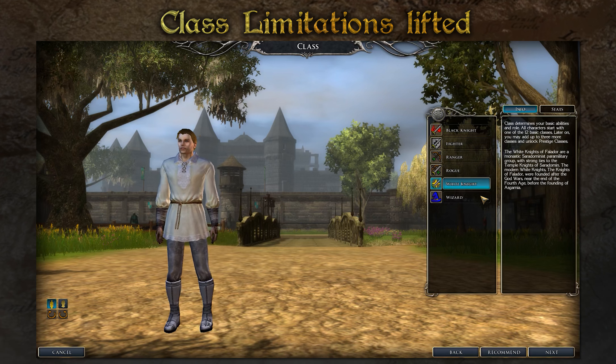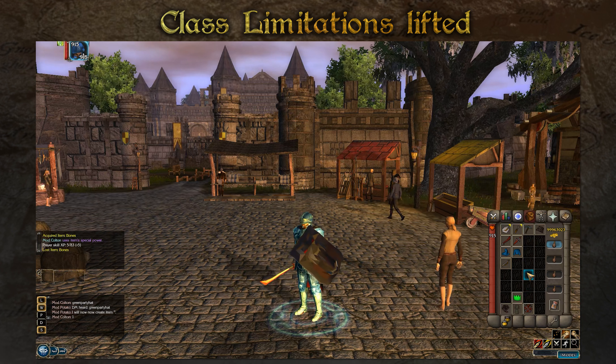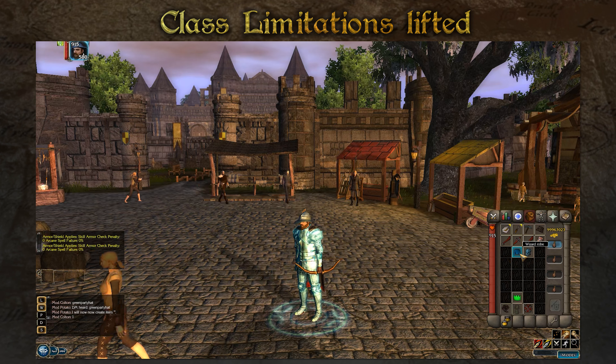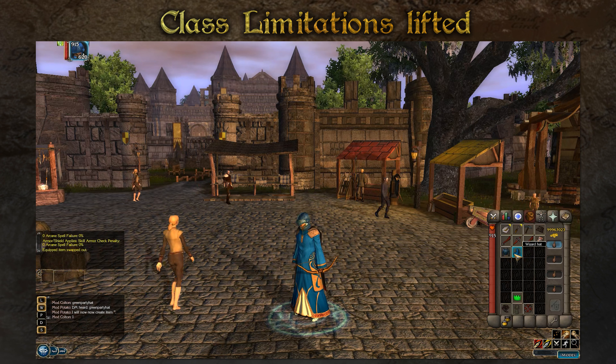Now with the new system, as long as you're level 10 in any class, you'll be able to equip the weapon appropriately. This means wizards can equip melee weapons, fighters and wizards can equip bows — any class can equip any weapon as long as they have the level.